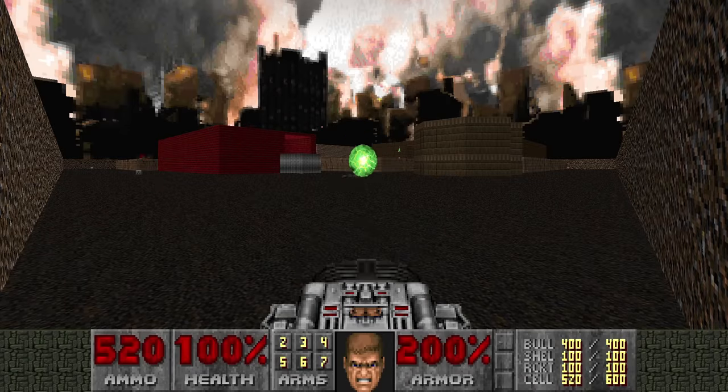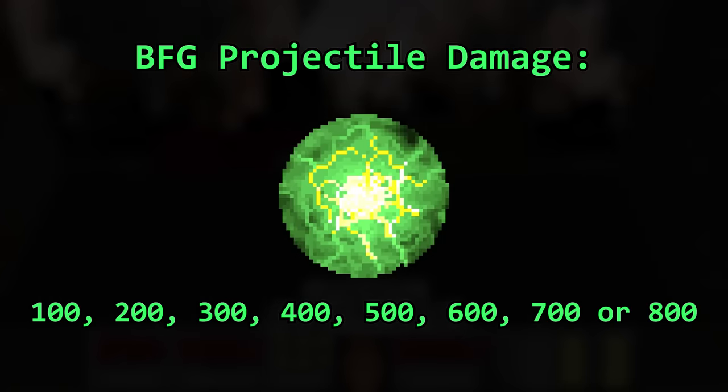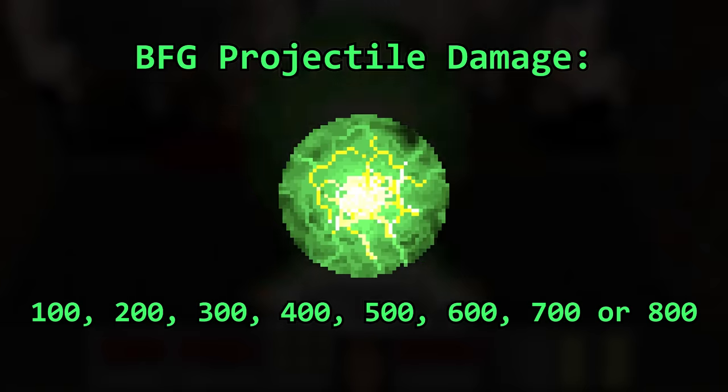The BFG shoots huge plasma balls of pure concentrated death. What not many people know is that the projectile deals the least damage of the entire package. A BFG ball deals random damage between 100 and 800, in multiples of 100.